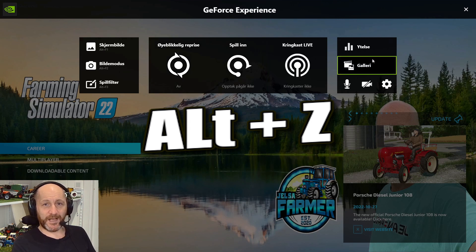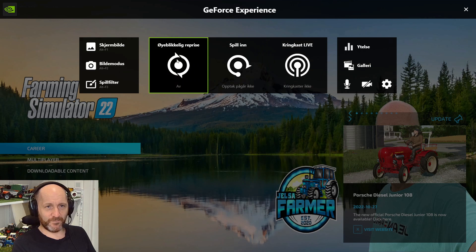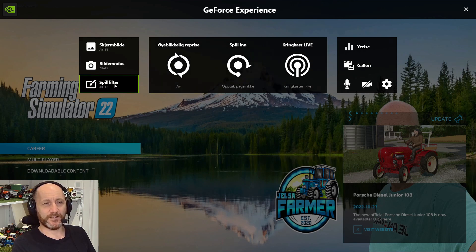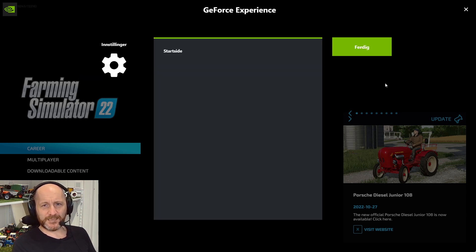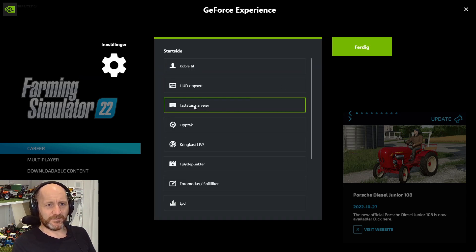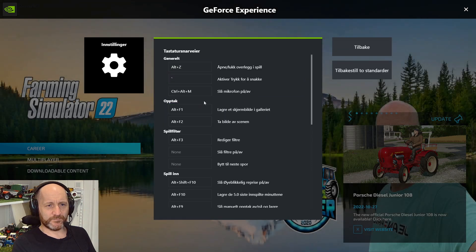I haven't clicked into any of these except for this one here. I know it's in Norwegian, but I'll speak in English. This is game filter and to open this it's Alt-F3. There are probably some keyboard shortcut settings under here — Alt-F3 for game filter.